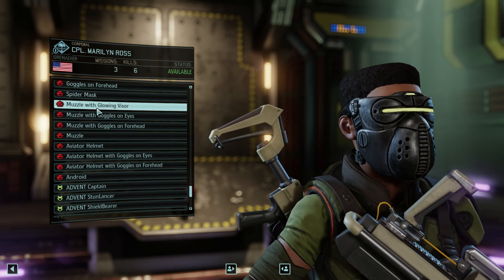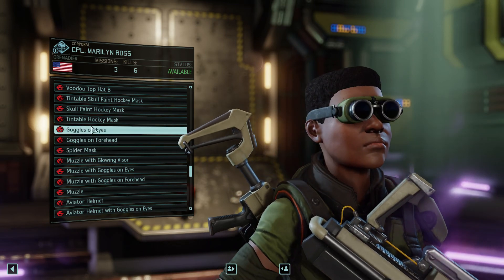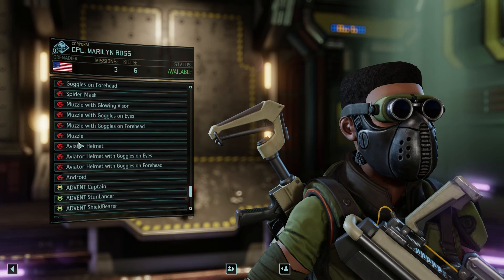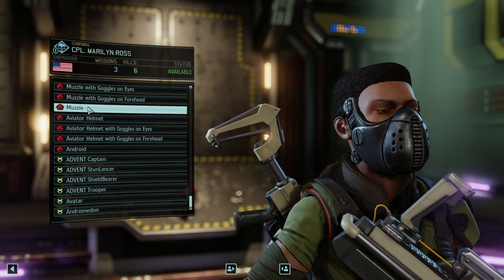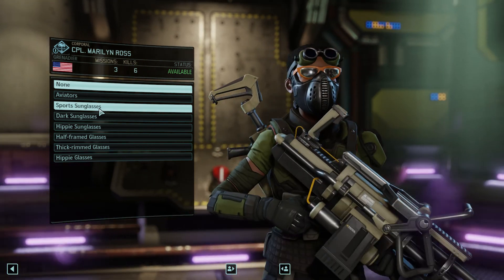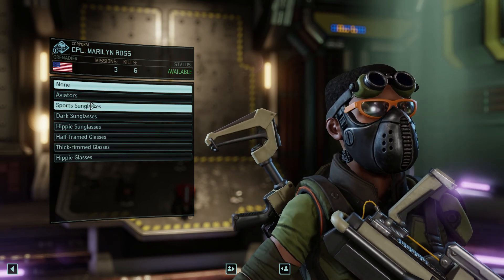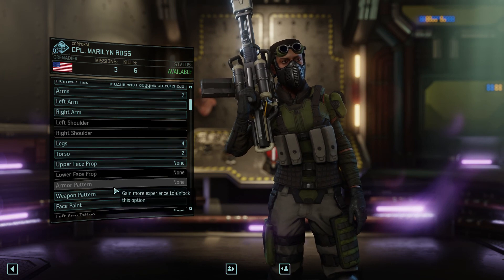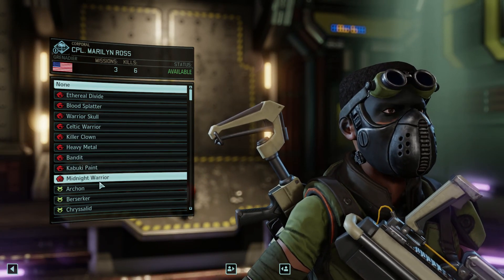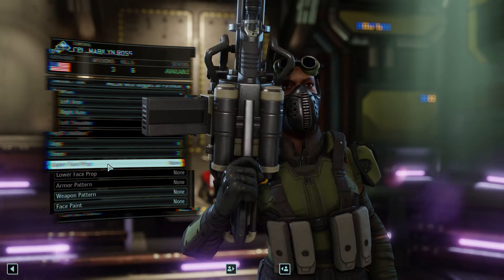These aviators look so stupid. Is there something that looks more like a gas mask? Spider mask — jesus, it looks terrifying. Space mask. So maybe just give her this. You can also give them upper face props — sunglasses. She's wearing aviators and goggles — that's hilarious actually. Face paint — we could also give her blood splatter or something like that. You can't really see it that well anyway, but I just want to show it off.